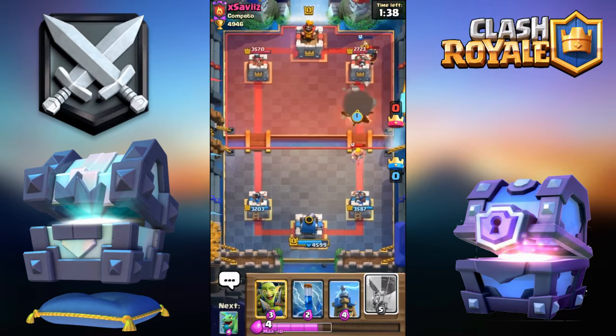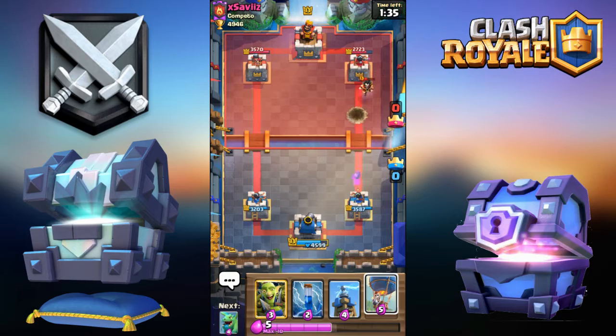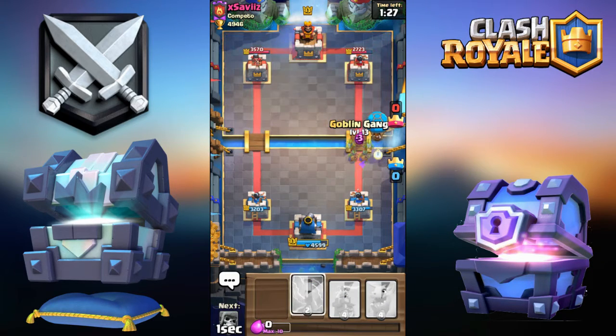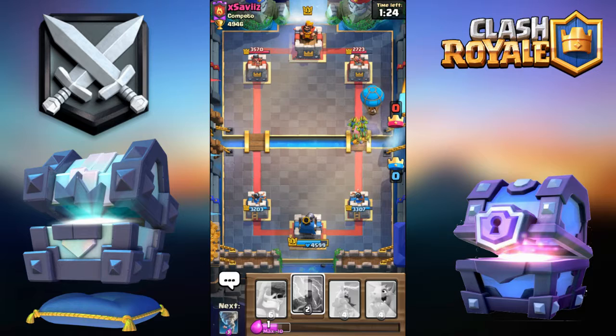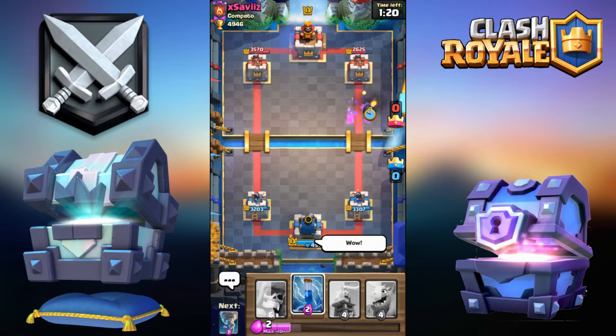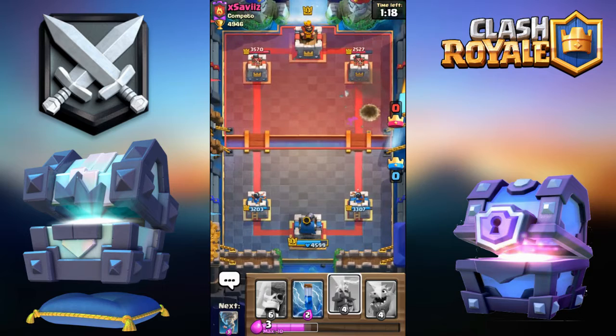He went for the Electro Wizard so now I have a free pass — going Miner Balloon. He also used Bar Barrel so that won't be in his cycle. Going Minor Goblin Gang. Goblin Gang goes down, he has nothing else... wow, Rocket! I did not expect the Rocket. I just gave him a six-for-nine trade in value.